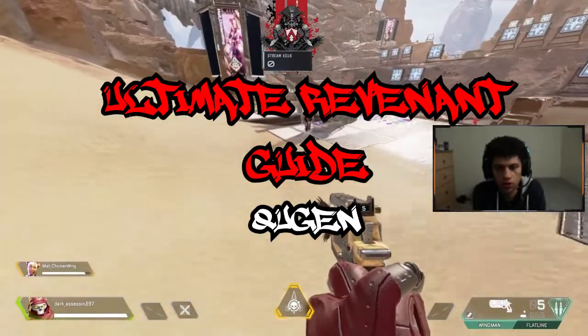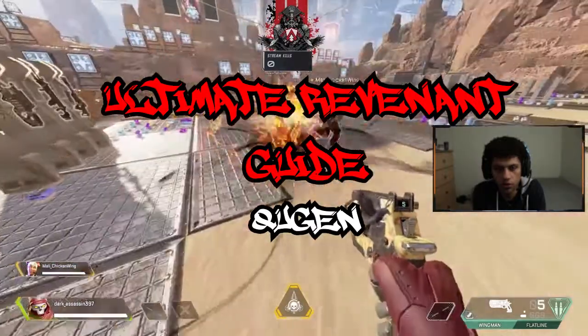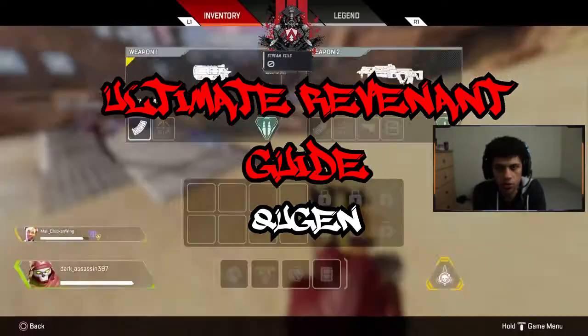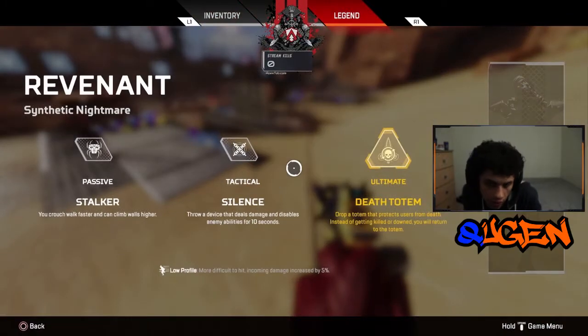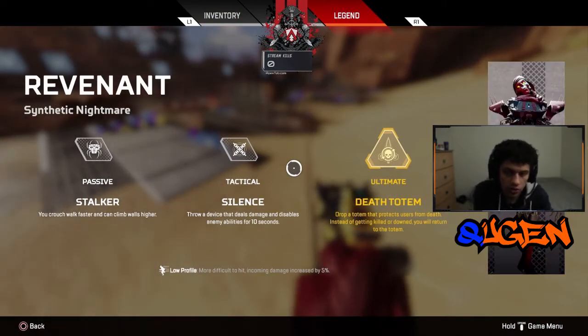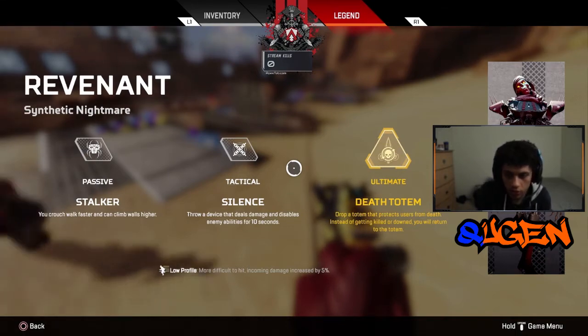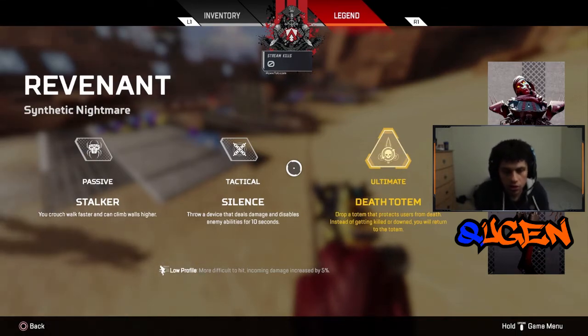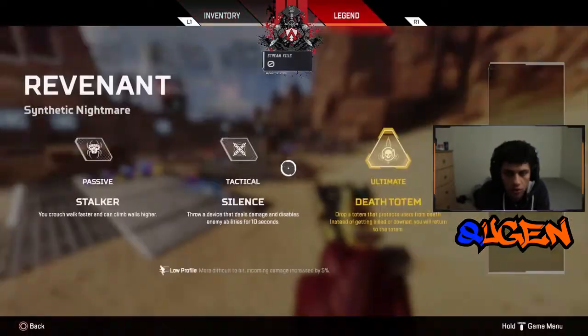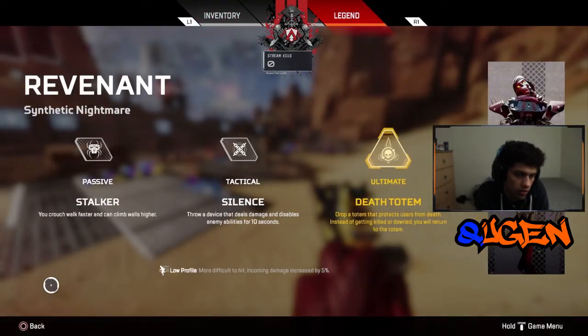Hey, what's up everybody, welcome to the channel. My name is Kugen and we're going to get started with the ultimate guide for Revenant, the new Apex Legend. First we're going to go over his abilities, his weaknesses and strengths, and also the things that compliment him and the things that don't.